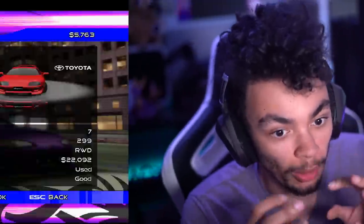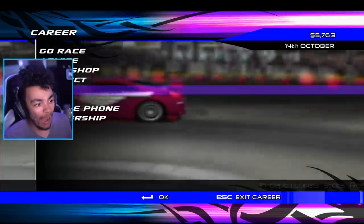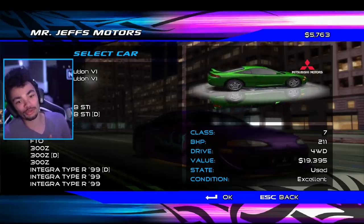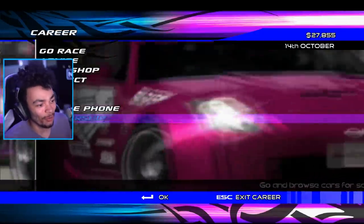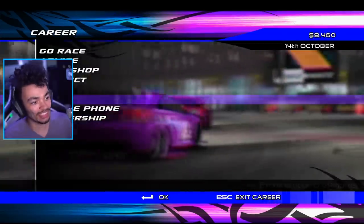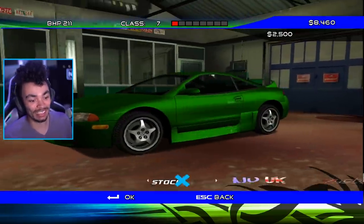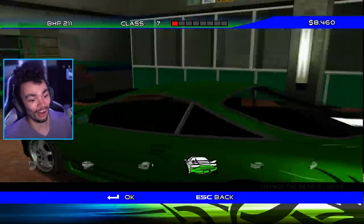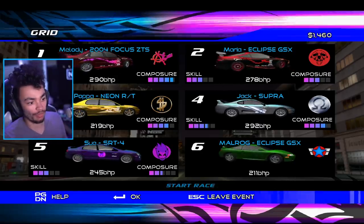Welcome back to Juiced, ladies and gents. We got the Supra, we got the Skyline R34, but you know what I want more than anything? I want to jump back in and buy something. I can't focus on two things — I can't talk and play, I know I'm broken, I'm a YouTuber. Oh look how beautiful — we don't have enough money. I'm gonna sell a car. Supra in the bin, not needed. We're gonna go to the dealership and buy ourselves an Eclipse.